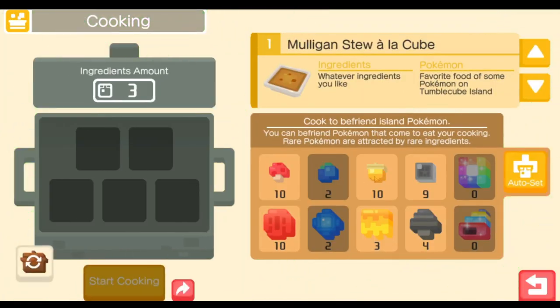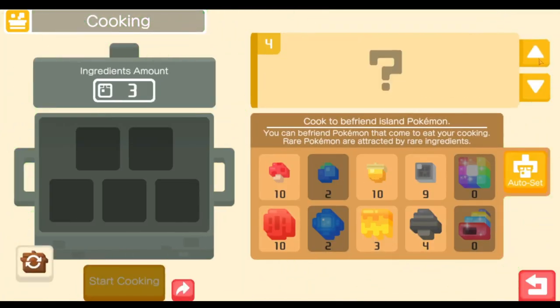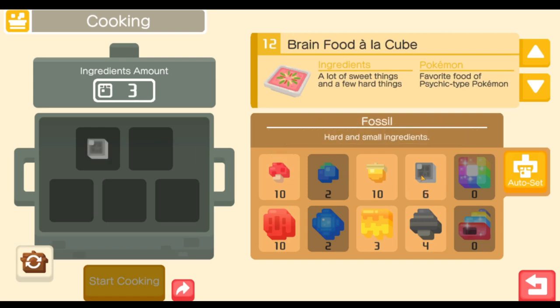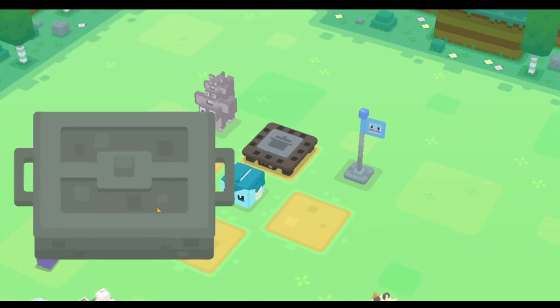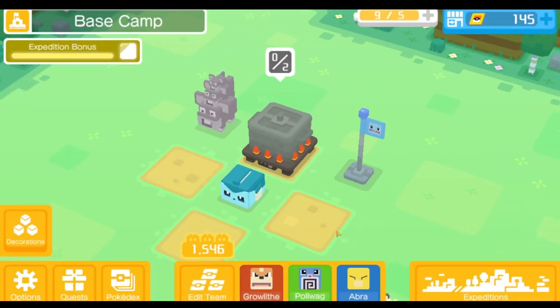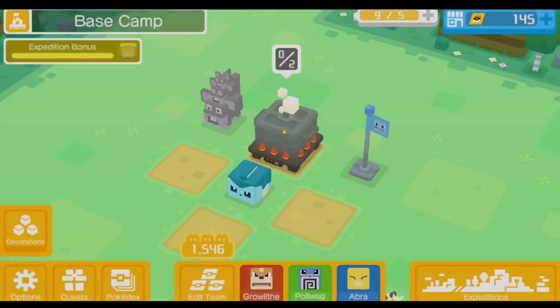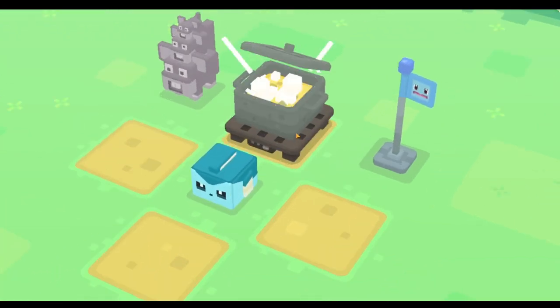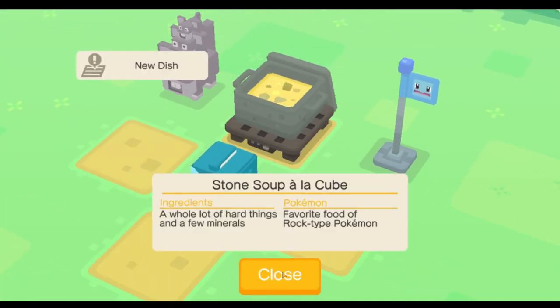The easiest soup to make for Geodude is a stone soup a la cube. I don't think I have it here, but basically you're going to use 2 fossils and 3 apricorns. It's going to take 2 expeditions — I'll just automatically hatch it here — and you should get a stone soup a la cube.